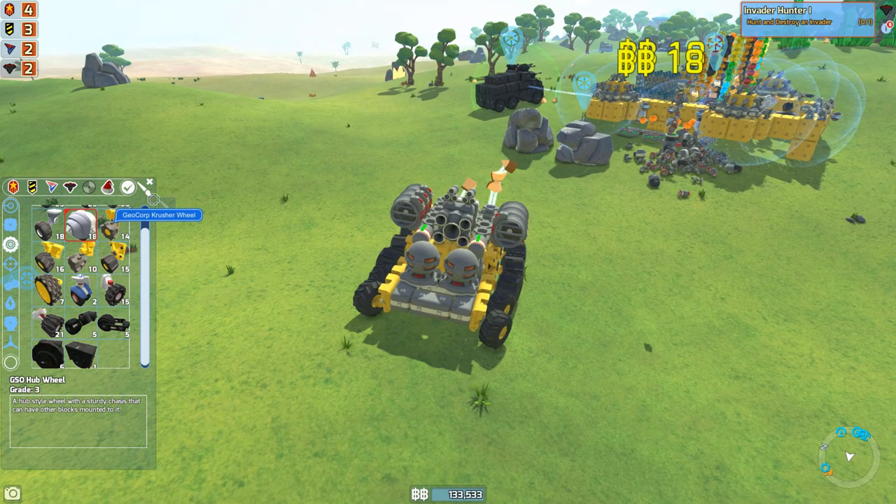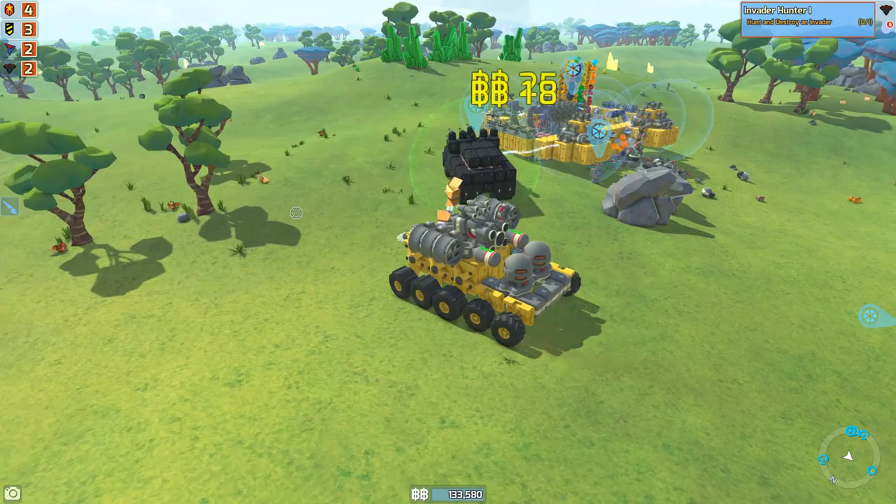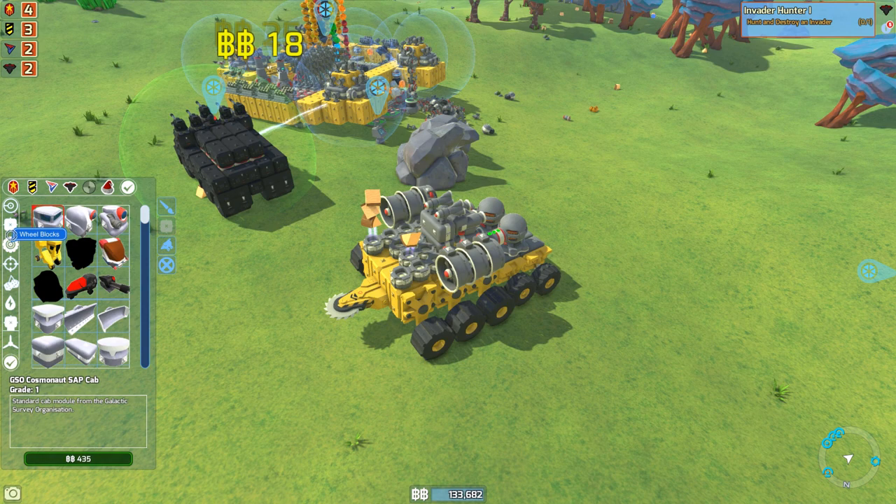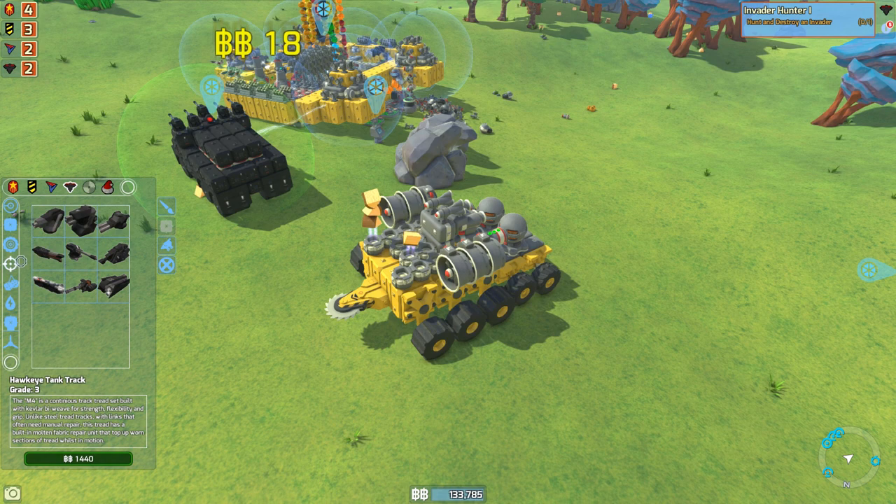One that can actually destroy bigger enemies, but it's going to be a lot slower than this one here — this one's pretty fast. Anyways, if we go in here, you guys will see that we can buy the Hawkeye tank tracks. These are sweet. But if we go into the weapon blocks, we can actually buy the autocannons, and these autocannons are going to be replacing our actual turrets here.